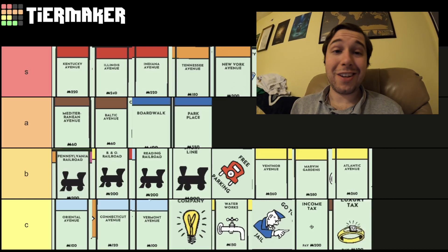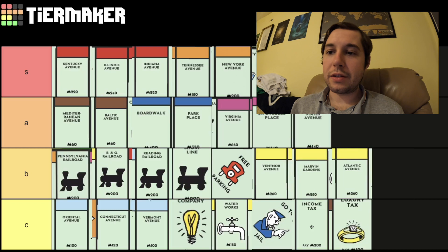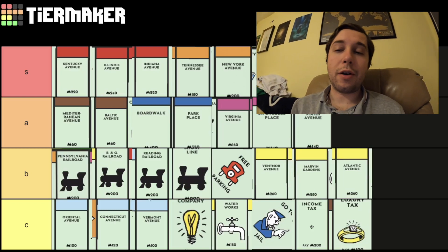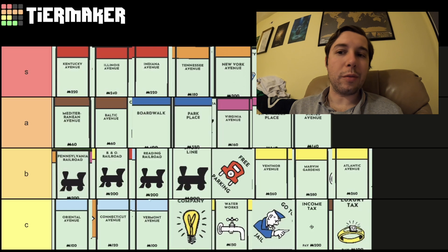We have another tax spot, so that's great. The pink ones — Virginia, St. Charles, and States — I'm going to put as pretty good as well. They're in a good area: right after jail, so if someone rolls a four to get out, they'll hit it. Not too expensive, so I don't mind those ones.